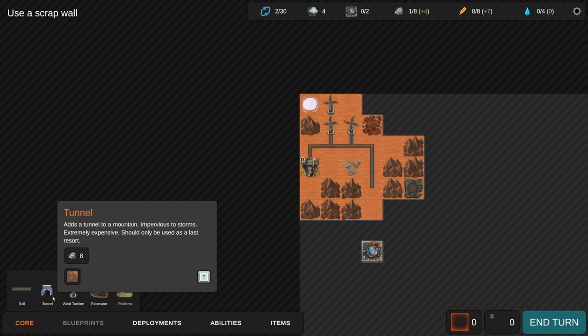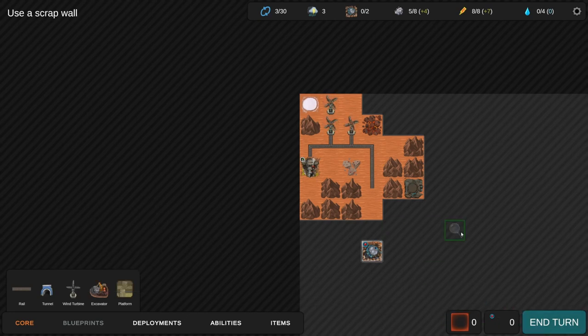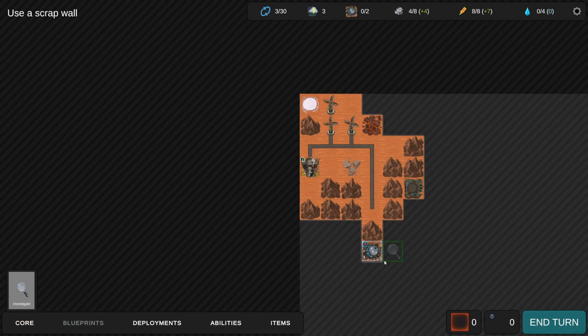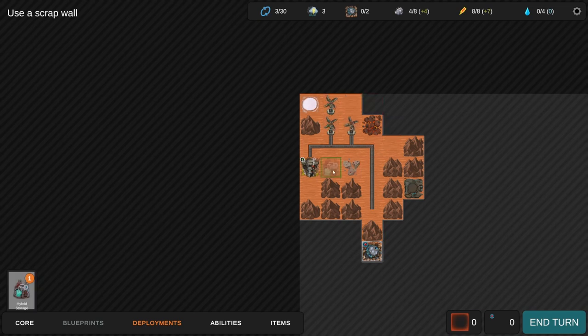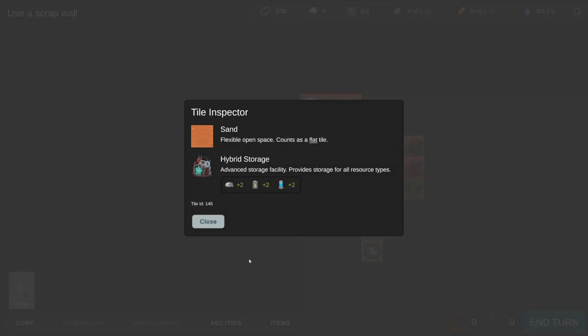I don't think I want an excavator right now - it takes 10 energy. Maybe I should build more wind turbines. There's ice here - a natural ice deposit that counts as a flat tile. We've spent all our energy. There's a tunnel option for mountains - impervious to storms but extremely expensive, should only be used as a last resort. I'll continue building out with a couple of rails, but we can't get through - I don't want to build a tunnel, but at the same time the hybrid storage we have can go here for some battery storage.